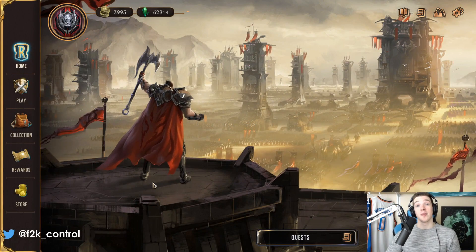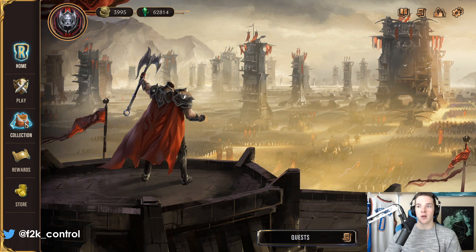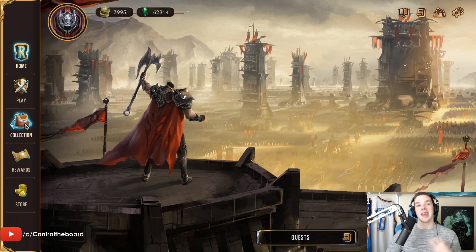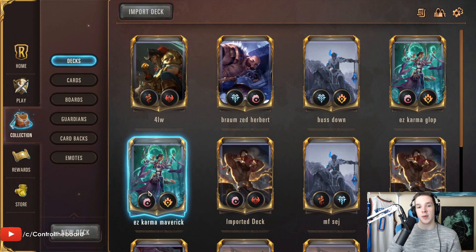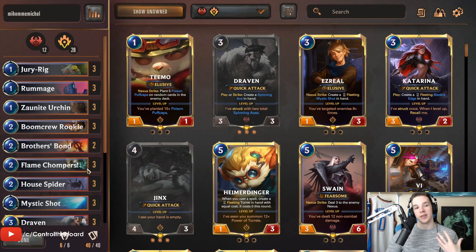Hey, what's up guys, Control here. Today's video is going to be on Jinx-Draven Hyper Aggro Discard — a very, very fun deck that I found quite interesting and a nice way to utilize the Noxus package without making it super boring. I believe that's basically because we do not play Crimson Disciple or the Demolitionist in this deck, so I found it a lot of fun to play.